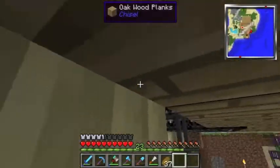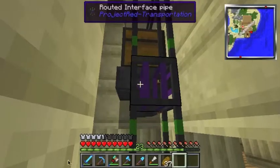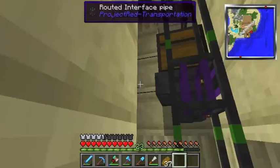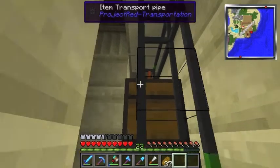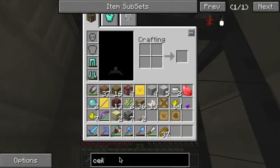Basically, let me show you how you set this up. Make sure we're not in cheat mode — it switches to cheat mode every time you update, which is very annoying. You connect the orange pipe, which is called a routed request pipe — very easy to make.